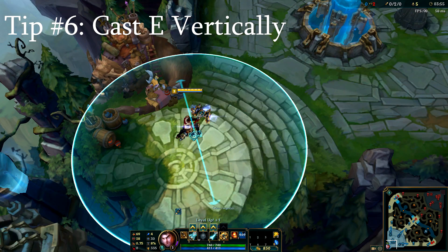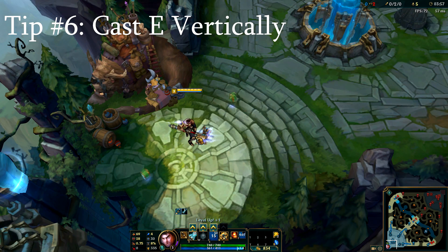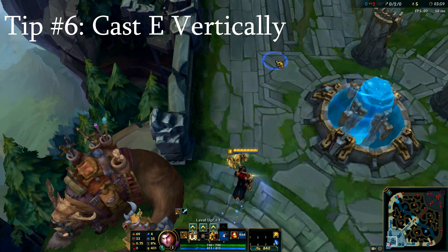When casting acceleration gate for distance, you want to cast it vertically like shown in the clip, so you can maximize the speed effectiveness from the acceleration gate.